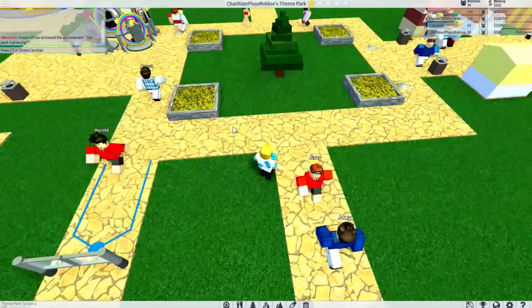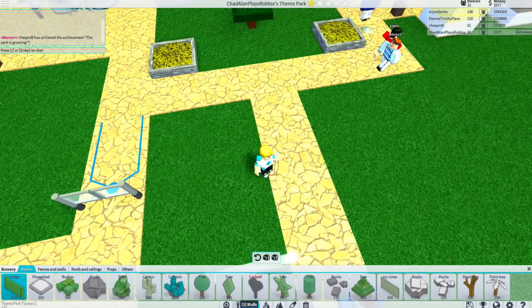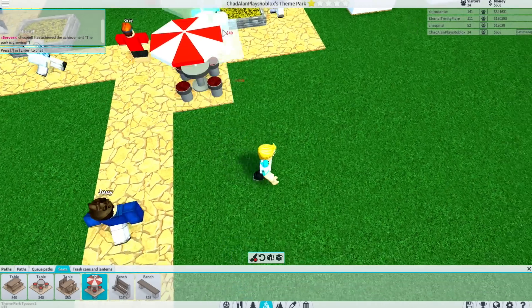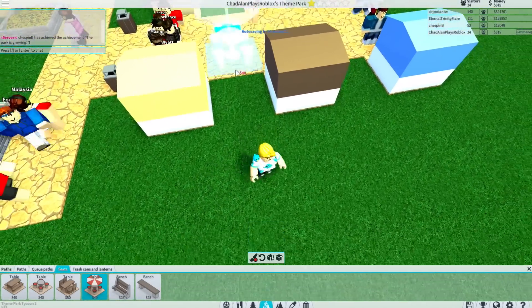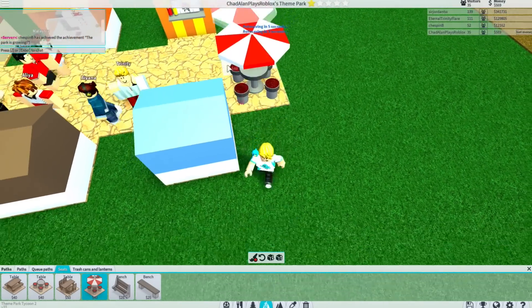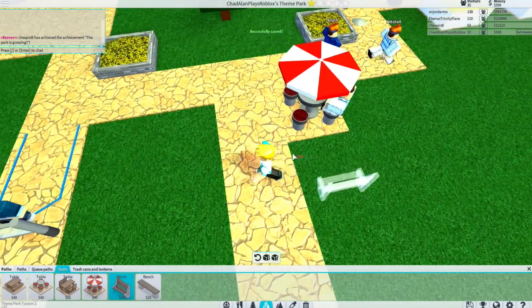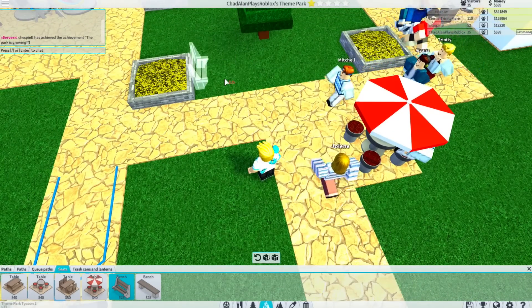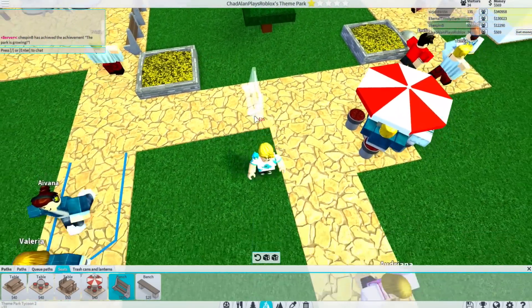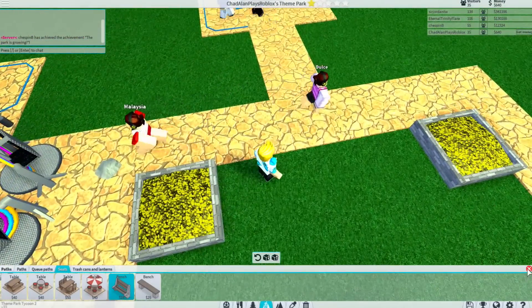I do need somewhere for people to sit down — people get tired and stuff like that. Let's look — I think it's in the pathways. Seats, here we go — this is cool, it's only $40. Let's put a little seat right here. Oh, that looks like food seating. Maybe we can put them down here at the end — this will look nice, they can sit here and eat. There we go. Now we just need a few more benches throughout the park. Look, that guy's already sitting there. Let's put one there and one there. I got some seating — that's not very much, but it works for now.